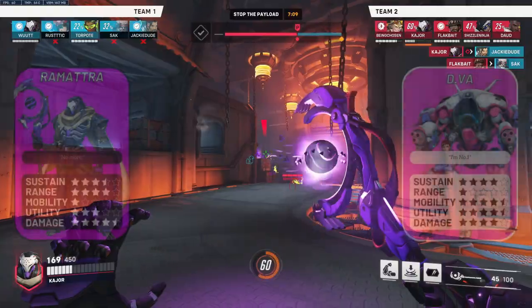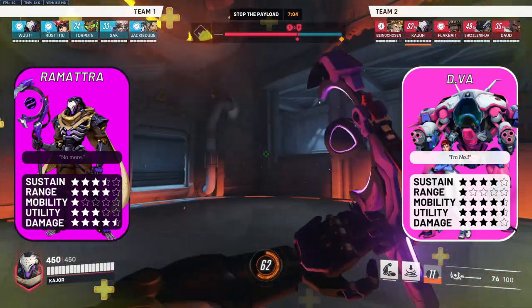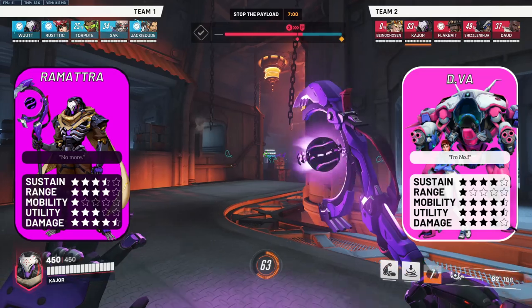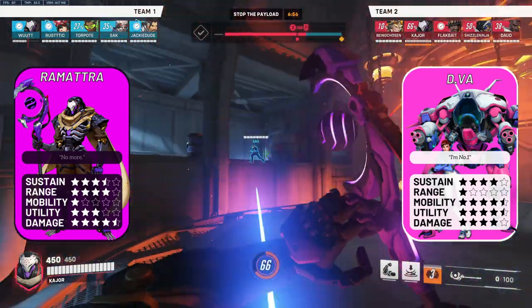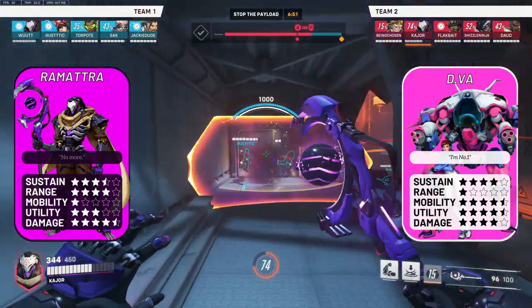Ramattra versus D.Va — a map-specific matchup. If D.Va can control a lot of angles around Ramattra, like on King's Row third point, you're going to have a tough time. However, on more linear, longer-range maps like Coliseo or Lijang, Ramattra's ranged damage and solid sustain thanks to his block means Ramattra can contest the space D.Va wants to control.